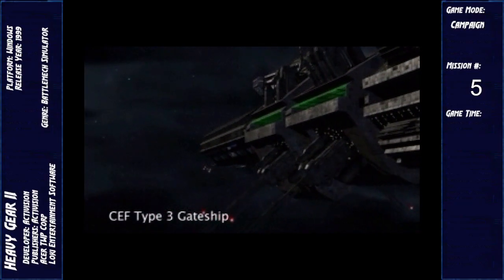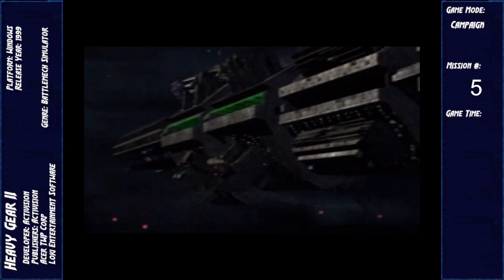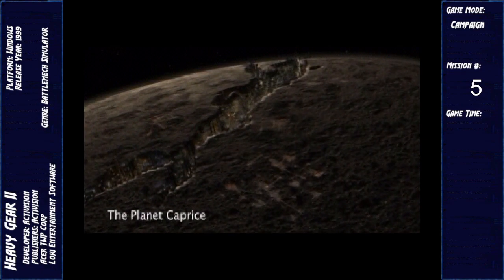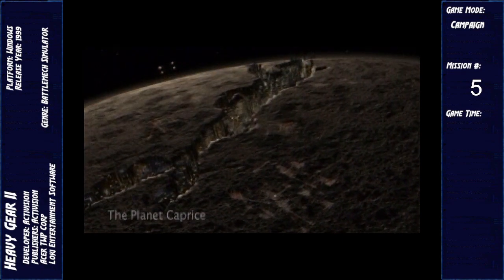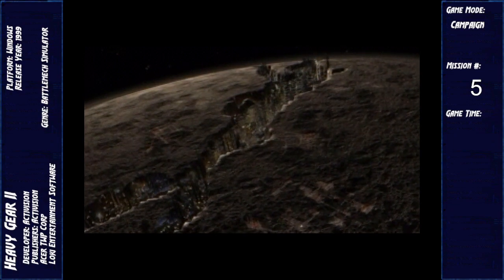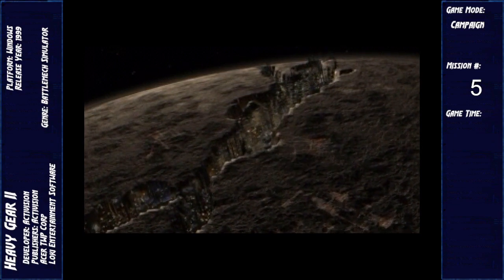We're clear of the gate station. Setting course for Caprice. There it is — Gamora. We should be safe from the orbital defense installations as long as we're broadcasting the civilian passage code. Beginning atmospheric descent. Prepare for burns.